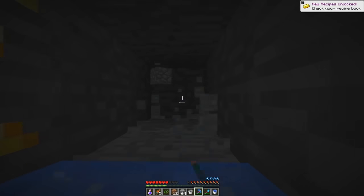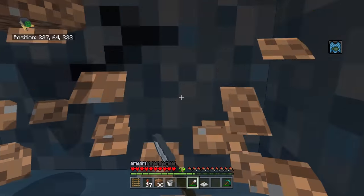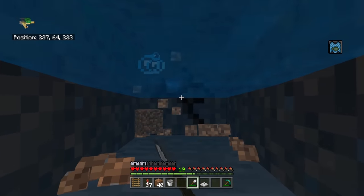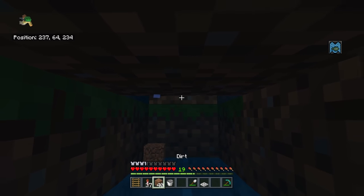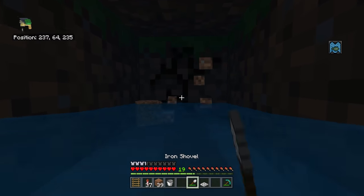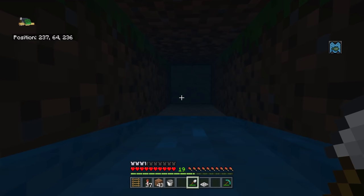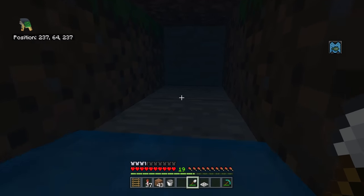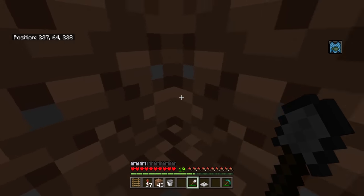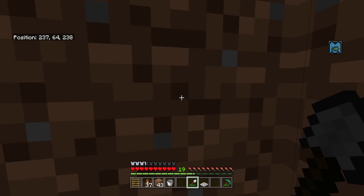On Bedrock edition, if you swim into a one-block-deep hole and mine all the blocks, eventually you'll reach a point where there's no more water. If you're not swimming in water, you can't exist in a one-by-one shape, which means you'll pop up into the dirt. Sometimes your body will break through that dirt block automatically, and sometimes you'll get trapped inside it.